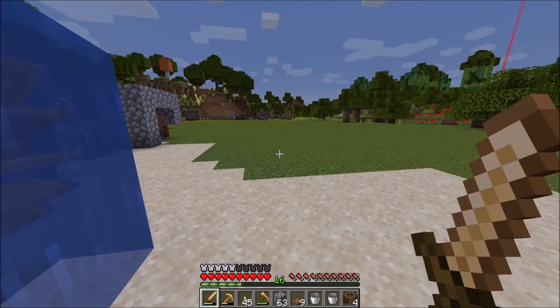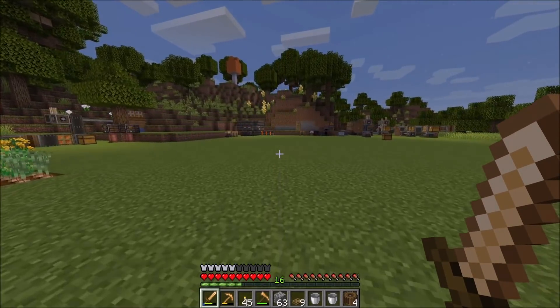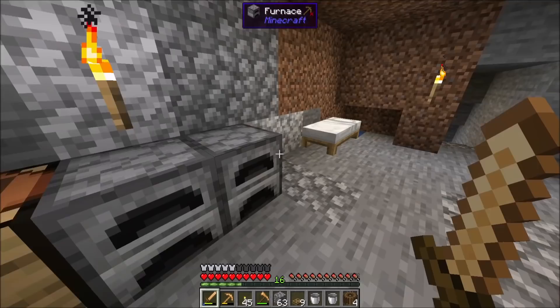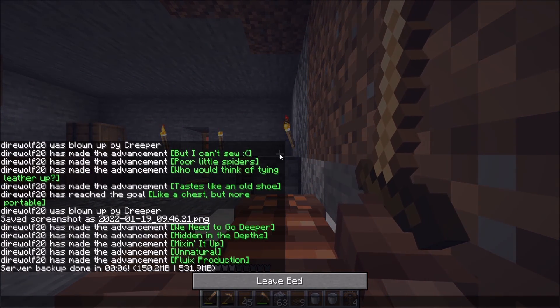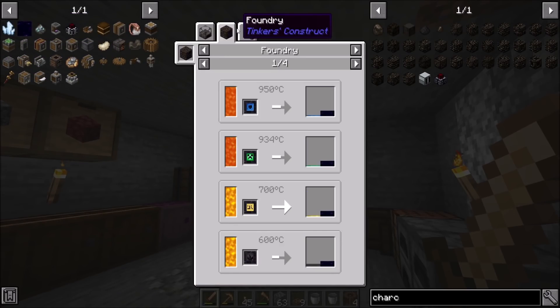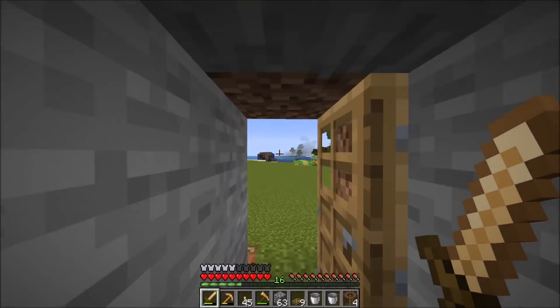I don't know how much stress units I'm going to need for the contraption I'm about to build, but my goal here is to build the rose quartz making machine. There's going to be several steps that need to go into this, and I think I've prepared a majority of the items I'm going to need in advance. The volatile sky solution — I think that's the first thing I'm going to want to mix. That's going to be skystone dust and water.